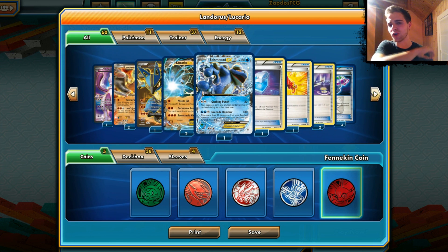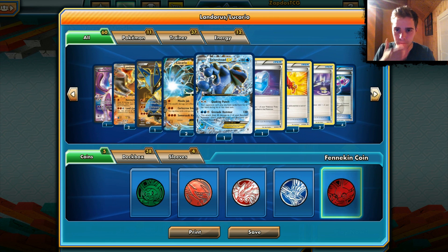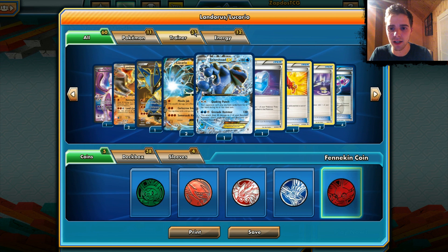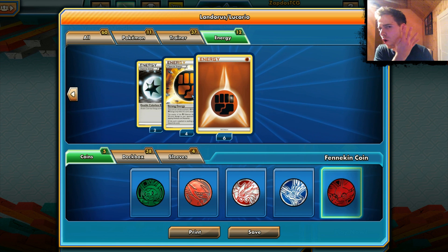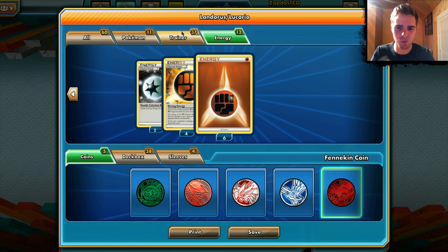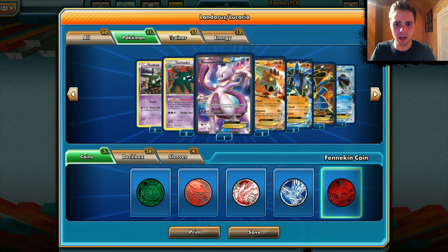We run three Lucario and one Seismitoad EX because I really like Seismitoad and Quaking Punch. If we manage to get it on turn one, it is really powerful with the item block and our opponent is stuck. That's why we also run two DCEs, six regular fighting energies, and four Strong Energy to power up Lucario and Landorus. That covers the Pokémon.